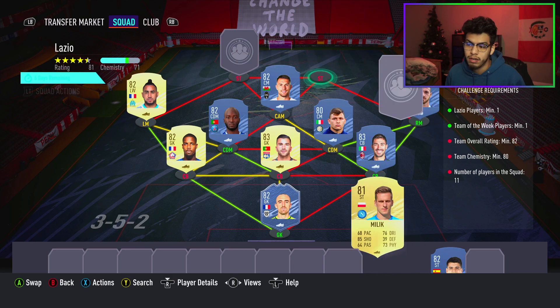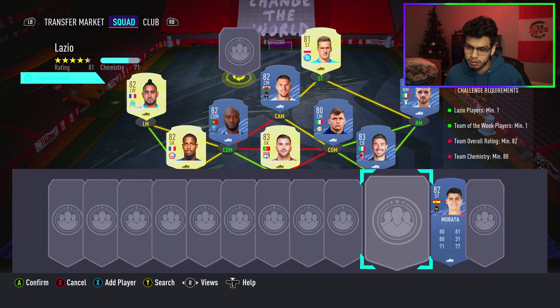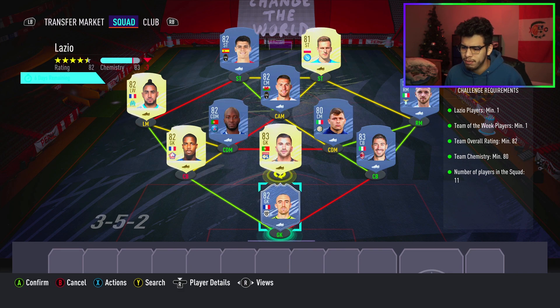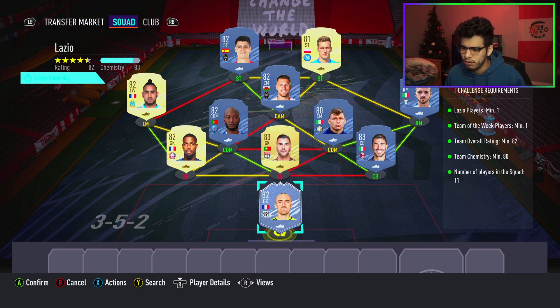We're gonna go for Ramsey at CAM. The two strikers are gonna be Milik on the right-hand side and Morata as the left striker. Minus the four loyalty points, that gets you 79 chemistry. You just need one position change — or you may not even need one.